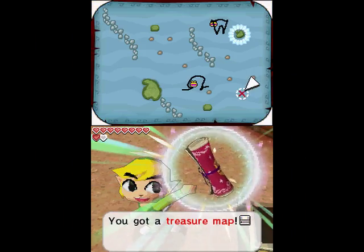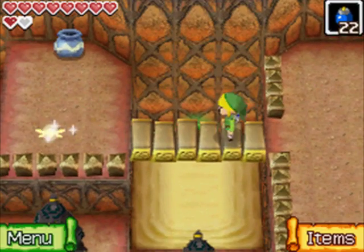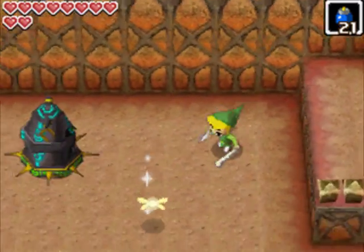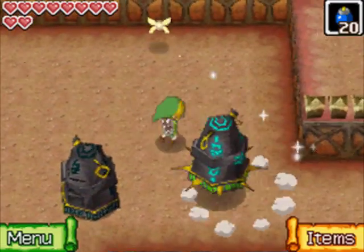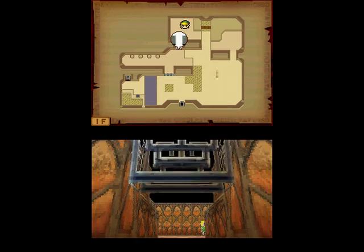The way you get that treasure chest is to throw a bomb down there - it'll react to the switch when it hits the wall. Although, bombs will fall into the quicksand if they land on it - they're too heavy for the quicksand. But you'll get yourself a treasure map - yet another treasure map for us to get at some point in the future. The bombs sort of vanish the moment they hit the quicksand, so keep that in mind. Speaking of bombs, we now have two of these guys.